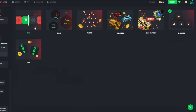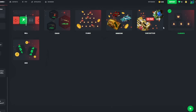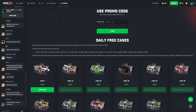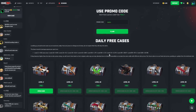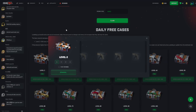Now we are on CSGORoll.com. They have many game modes such as dice, roulette, crash, Plinko, cases, case battles, and match betting. We're going to get the free daily case — click on rewards, type in the code 'Slashy' right here, use that promo code and claim. You will get three free cases completely for free that you can open up and get a chance to win an AWP Dragon Lore.